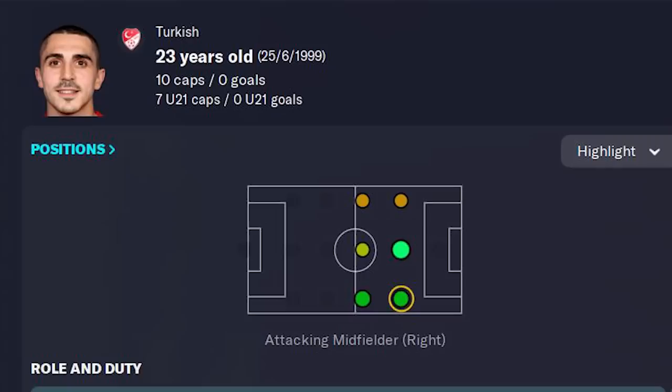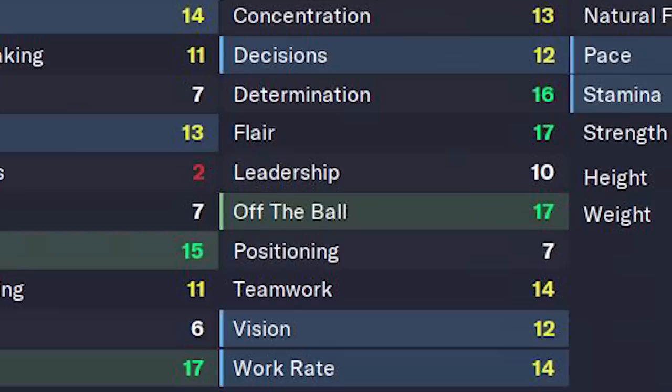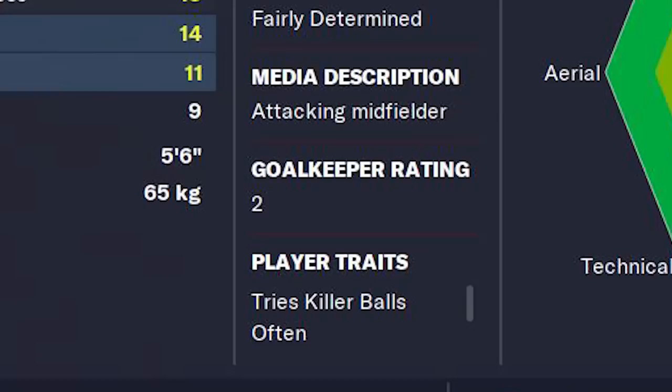He's a 23-year-old center attacking midfielder with the ability to play anywhere in midfield. Looking at his attributes, he is most definitely suited to that number 10 position. His passing and technique attributes coupled with his off-the-ball and flair gives him a lot of creativity in the final third. His player trait of tries killer balls often allows him to be the key to unlock defenses.